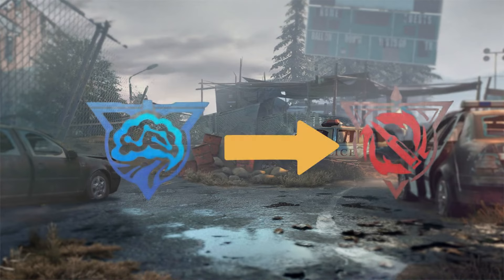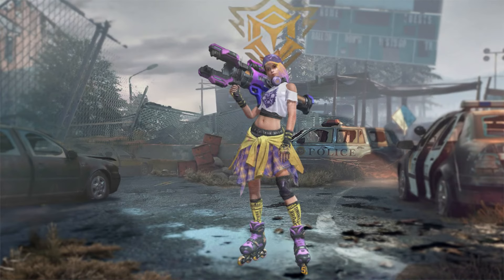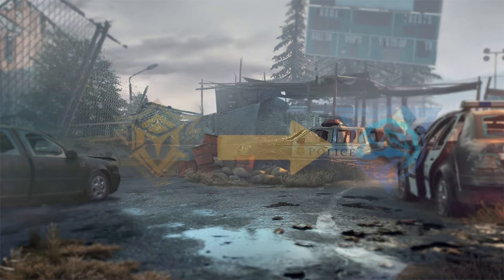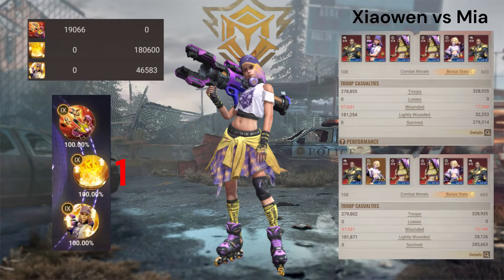Control counters berserk style heroes. Boomtail's skill priority: the second skill is the strongest, followed by the third, and lastly the first skill. Xiawen is the rider resilience hero, paired with Duncan and Wafa. She can resonate with Michael Angelo. Resilience counters control style heroes. Her skill priority: second skill is the strongest, followed by the third, and lastly the first skill.